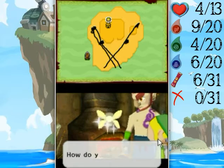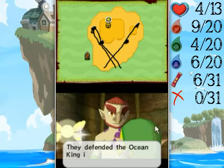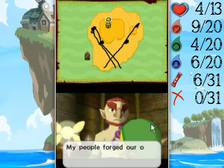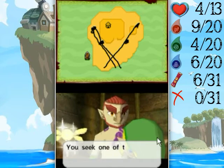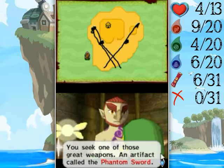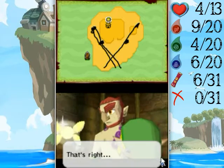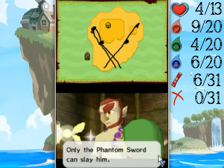So, you know Grandpa? How do you know him? For generations our ancestors lived to serve the Ocean King. They defended the Ocean King in an age when great evil lurked in the sea. My people forged their own weapons and fought in epic battles. You seek one of those great weapons — an artifact called the Phantom Sword. So you need that sword to defeat Bellum, like Grandpa told us. That's right. Bellum has the power to drink the life force from you. Only the Phantom Sword can slay him.